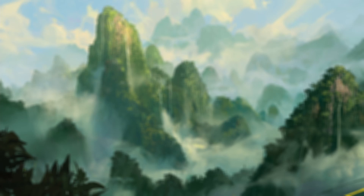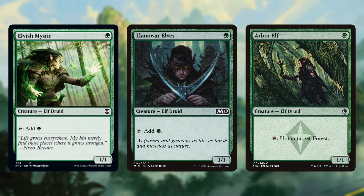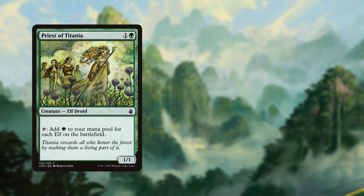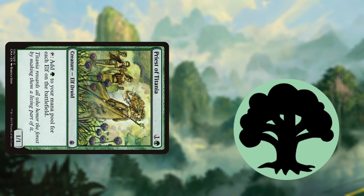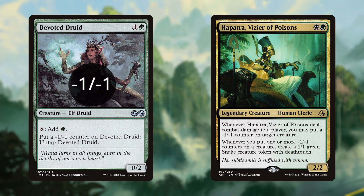Let's kick off the ramp package and look at the creatures. I run a trio of Arbor Elf, Llanowar Elves and Elvish Mystic, accompanied by Devoted Druid, Chandral Nishith and Priest of Titania. Running 7 Elves in total allows the Priest to potentially tap for 7 green mana, giving you a huge boost early on if you get a lot of Elves in play. Devoted Druid can tap for mana and then be untapped by putting minus one minus one counters on herself, which synergizes very well with Hapatra's ability and happens to be one of the combo pieces in this deck.